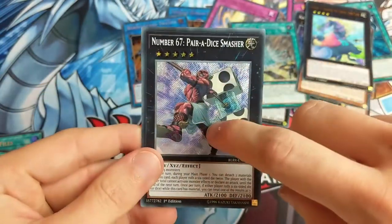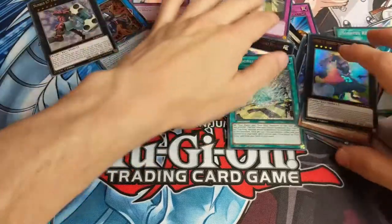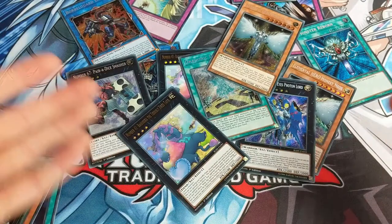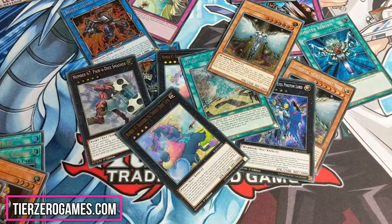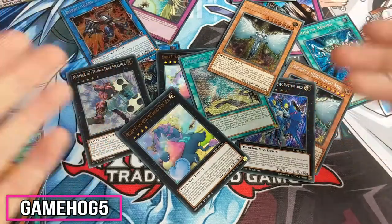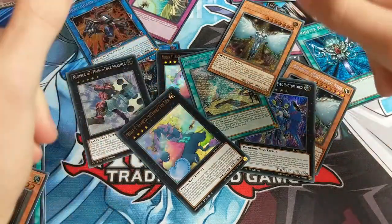This is our last Battle of Legends Relentless Revenge pack - let's open this slowly and ceremoniously. We need this to be the best so far. Gaia Saber the Lightning Shadow again. World Legacy Discovery, Gabrian the Time Lord, Pumpkin Carriage again, and Number 67: Paraside Masher. I'm gutted because I thought it was going to be Tornado Dragon and I really wanted Tornado Dragon since he's very staple. But hey, I got all these cards and I am super happy. Thank you Tier Zero for sending me this! Head to the link in the description or tierzerogames.com and put in gamehog5 for 5% off, plus free next day delivery on most boxes.